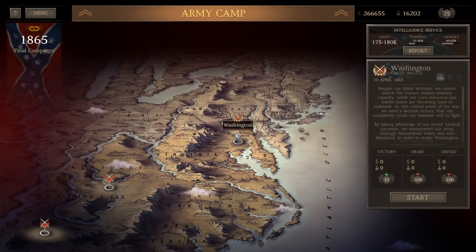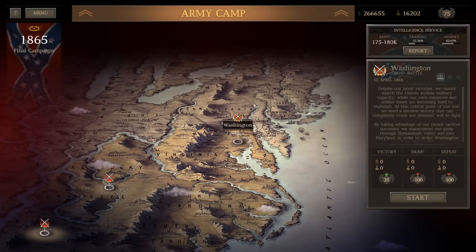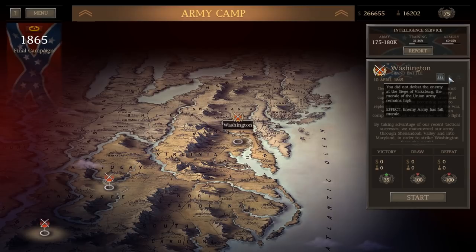The final battle of this campaign is the Battle for Washington D.C., but with the enemy army between 175,000 and 180,000 men — when they got their refresh they got about 100,000 replacements — we really need to weaken them, because they're going to be in fortifications. So even though we won the Battle of Cold Harbor and the enemy army is 10% weaker, if we win these other two battles and beat the enemy at the Siege of Vicksburg, the morale loss of the Union army will remain high.